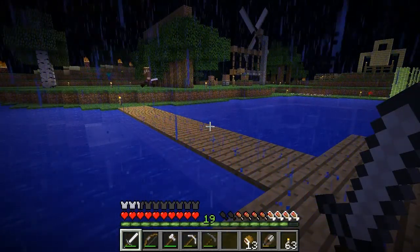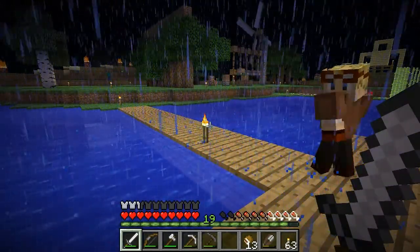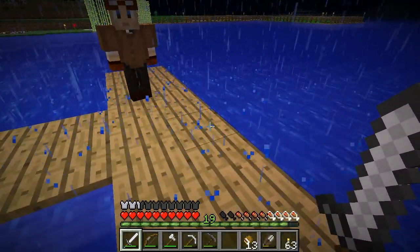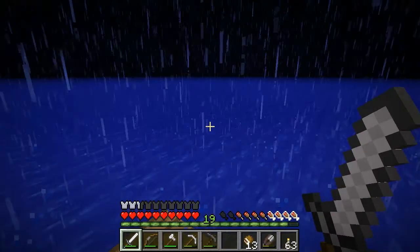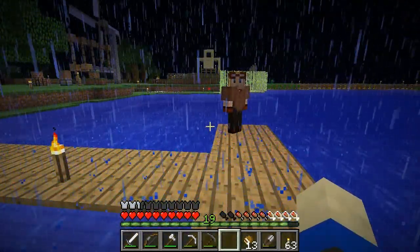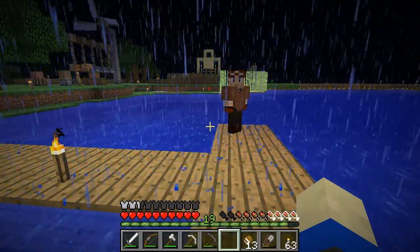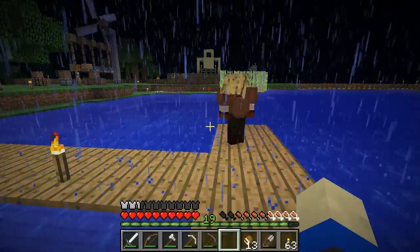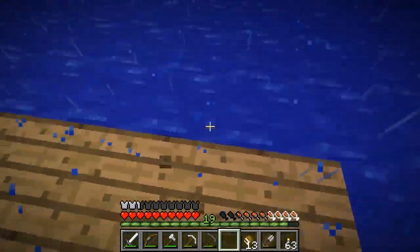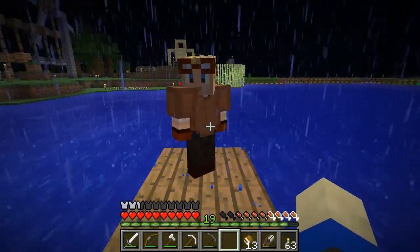The first thing we need to do is figure out how to collect the monsters together once they come down. How are we going to do this? Imagine there's a pillar — a tower. The mobs are going to drop down and we need to get them into water streams that'll collect them to one point. We need the water from here to push the mobs into one place.